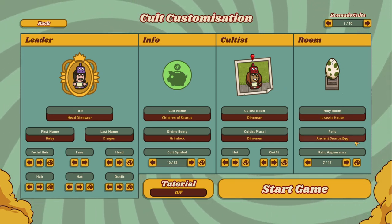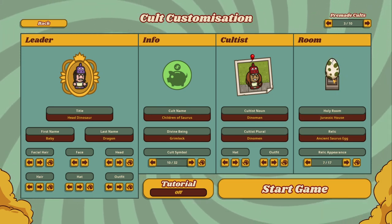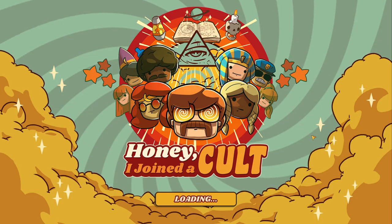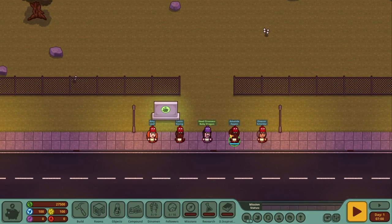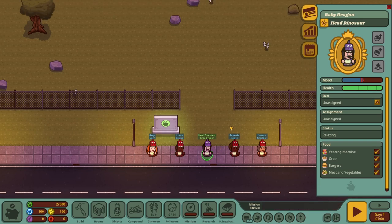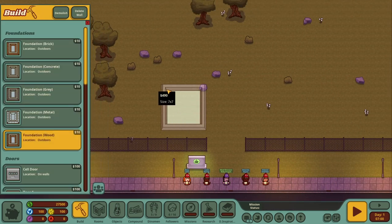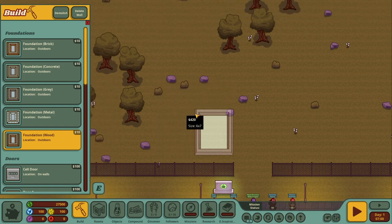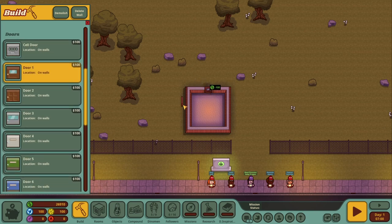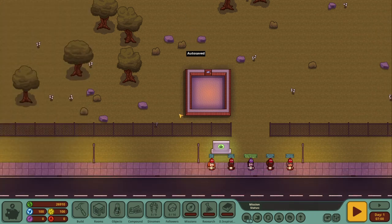When it comes to the room, we can choose the name of the relic and what the room itself is called and what it's gonna look like as well. This egg actually suits pretty well. Let's get this game started and have a quick look at what it's all about. We start with five people — the first one being me, and then four others that will help us spread our beliefs. The first few things we'll have to construct — let's do a little room in here. What I like about this game is that we don't have to wait for construction materials to arrive.